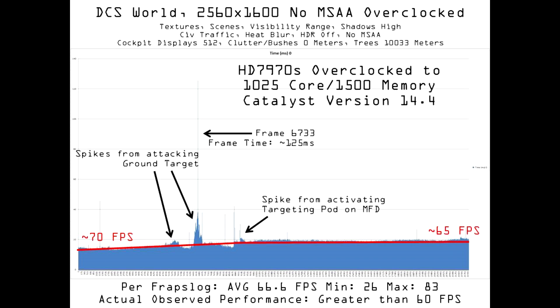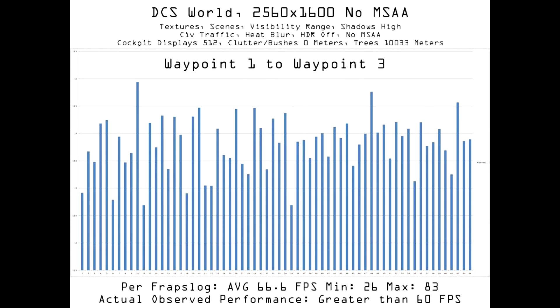What's going on here? Before moving on, I want to draw your attention to frame 6733 rendered at 125 milliseconds, right when I was at the bottom of an attack run with guns and rockets. I'm going to take a snapshot of frame times from three points in this run to show a problem. Closer investigation reveals that from waypoint 1 to waypoint 3, things appear well but there's something going on under the surface. Frame times, though low enough to support 60 frames per second, are showing variance — just the difference between 12.75 milliseconds and 15 milliseconds — but it suggests there's some traffic jam happening that may cause problems later.